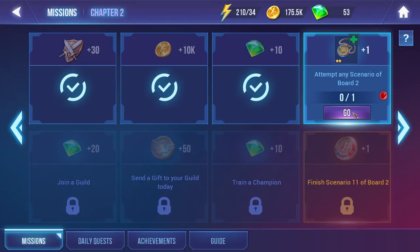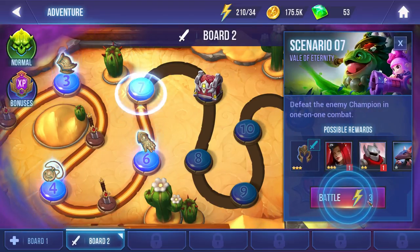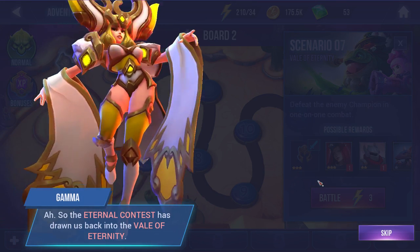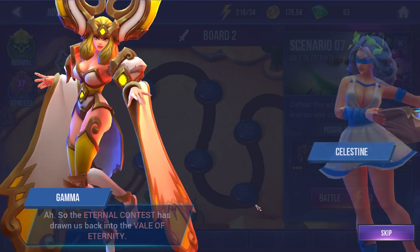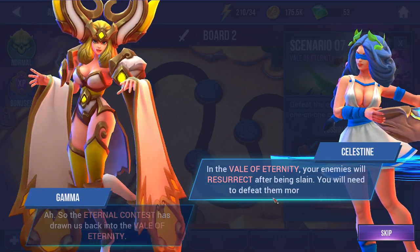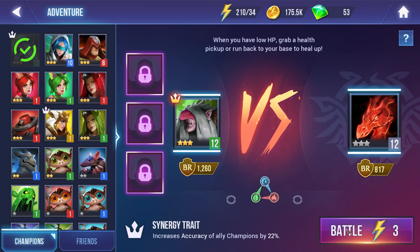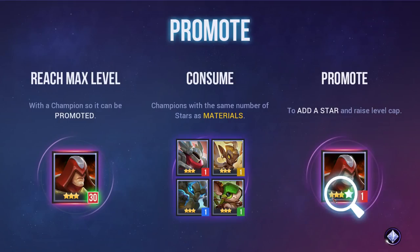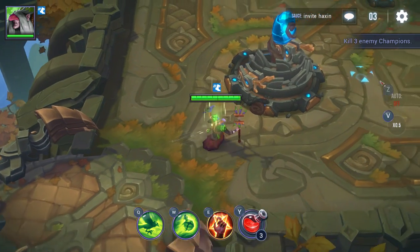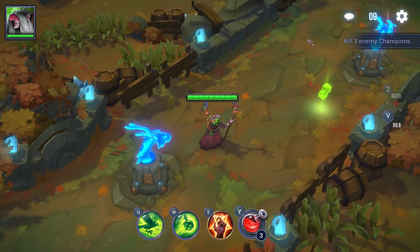'Attempt any scenario of board 2' — we've already done some of these fights, but we'll move on to fight 7. The Eternal Contest has drawn us into the Veil of Eternity. The battle will be more challenging — we face an enemy champion, and in the Veil of Eternity your enemies resurrect after being slain, so you need to defeat them more than once. This is another League of Legends-esque style level. These are normally super easy from what I've experienced so far.